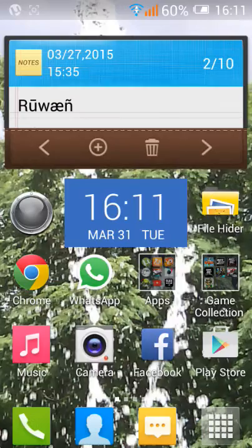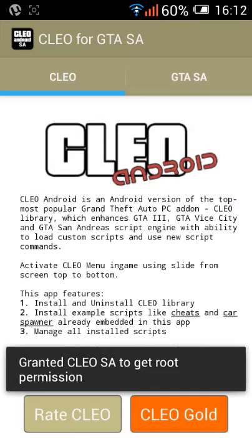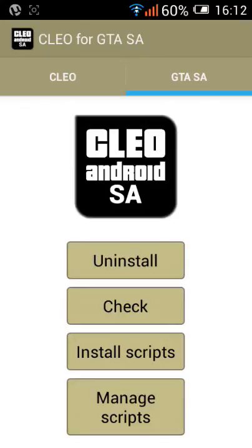You can download it on the Play Store. You just install it and then you open it. You need to be rooted for this process — otherwise it's impossible. If you are rooted, you just download it, open it, and then here it will say install. Then you just click install.